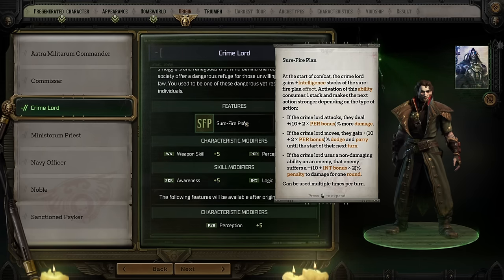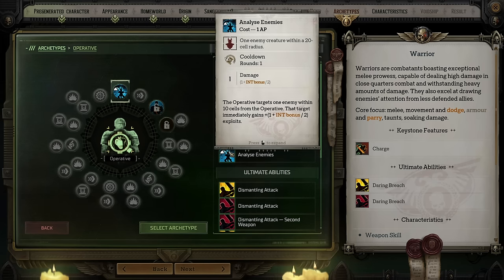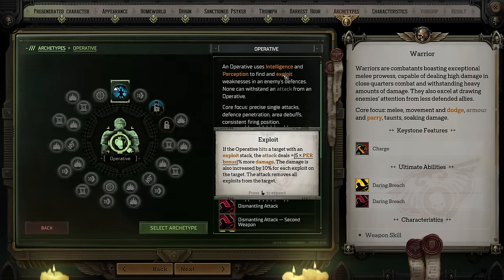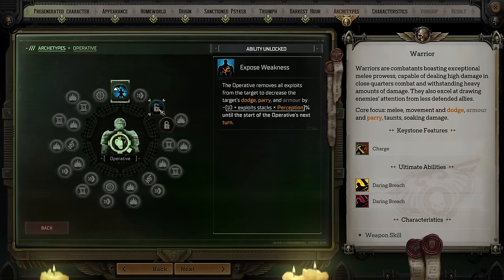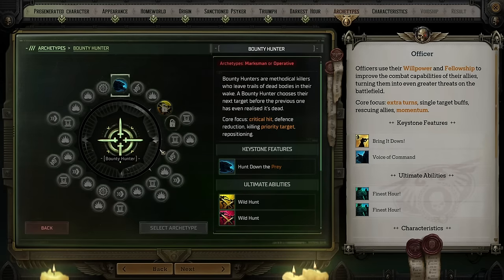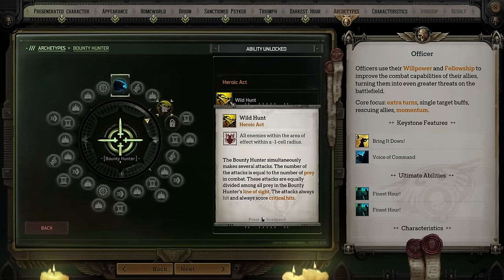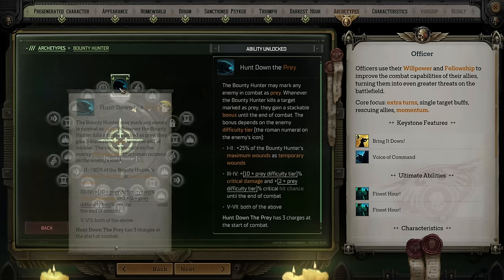More specifically, the Operative Archetype is really great at debuffing enemies with their Analyze Enemies ability, which increases the damage they take as you consume exploit stacks. They can also use Expose Weakness to strip armor from the target and make them easier to hit, effectively making your entire team do more damage. On top of that, their heroic ability Dismantling Attack is a guaranteed hit that drastically reduces dodge and armor. The Bounty Hunter archetype adds a lot of damage-dealing abilities, and combined with the versatile Surefire Plan, I should be able to adapt to the battlefield — either controlling enemies or maximizing damage.